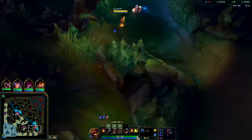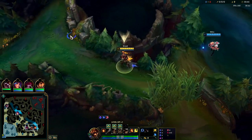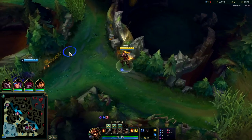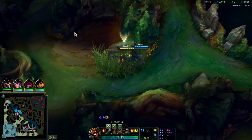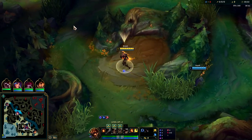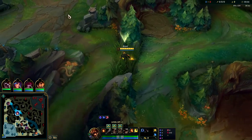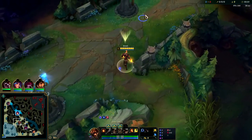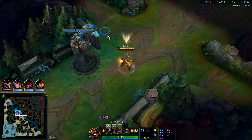Brand does decent against Kata, Taliyah, Cho, Lissandra, Renekton, Azir, and many other mid laners. He struggles heavily against champions he can't really kill — like Tryndamere mid, which is his worst matchup. Range matchups where his W has equal or more range are manageable, but things like Vel'Koz that giga-outrange him are very challenging.